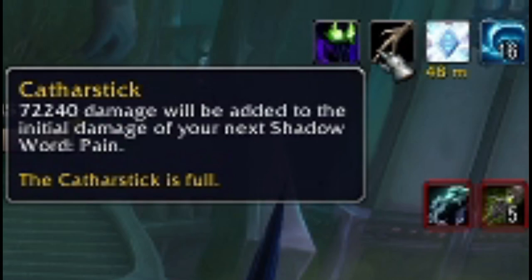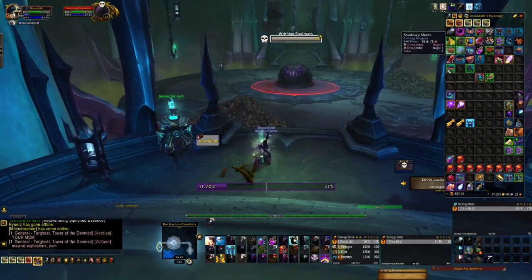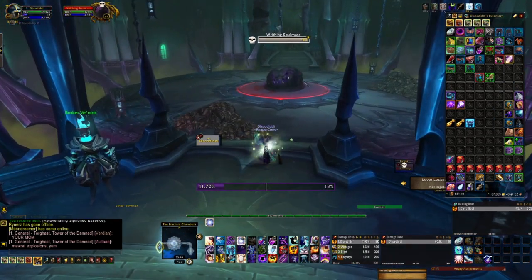The whole objective of this is to simply abuse the fact that these Shadowstalkers can spawn, and you just do this until you reach your full Catharstick. In this case it was 72,240 damage on my first initial attack. So this means we can move on to the boss now that we've got the full Catharstick ready to use on our next damage attack.